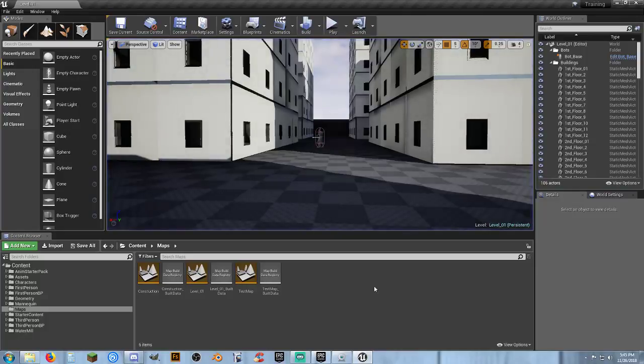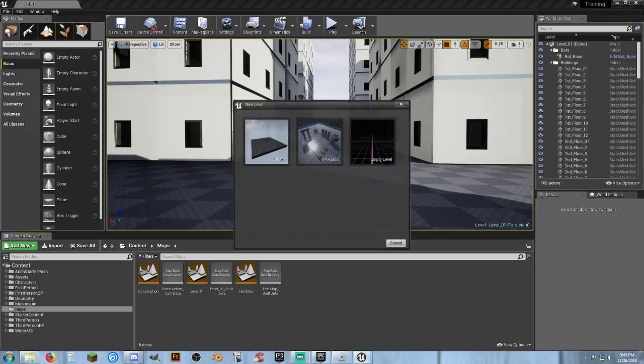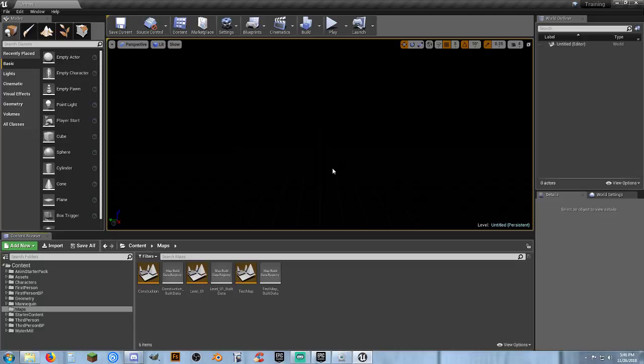That's where we are, so let's get into the whole map situation. This is level one, so I'm going to create a new level and talk about the basics of maps. To create one, select File then New Level. We have some choices here and I'll go through from right to left. Empty Level is just that — it is empty, a vacuum with no light, nothing.